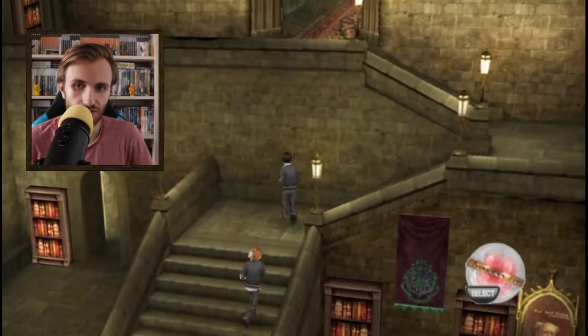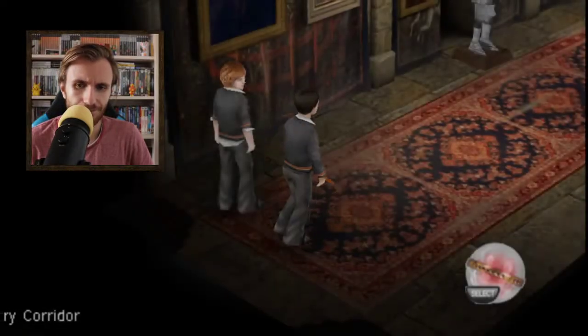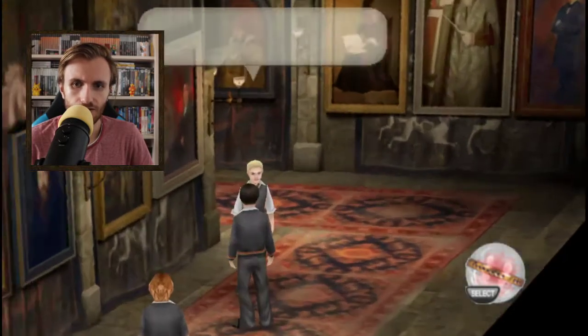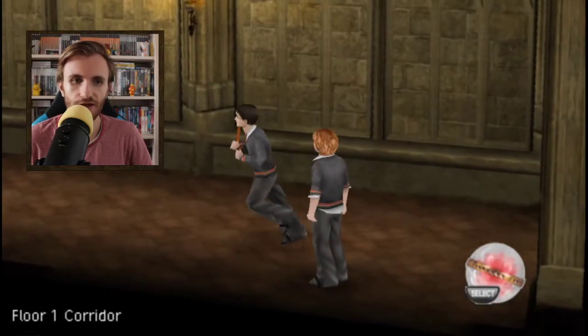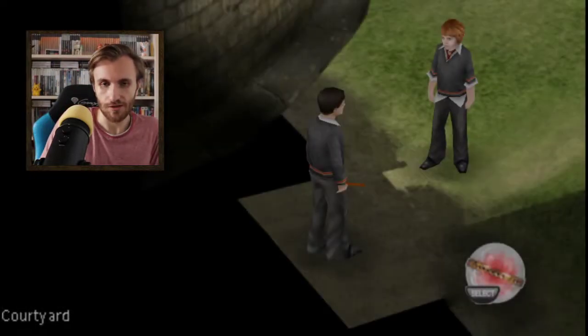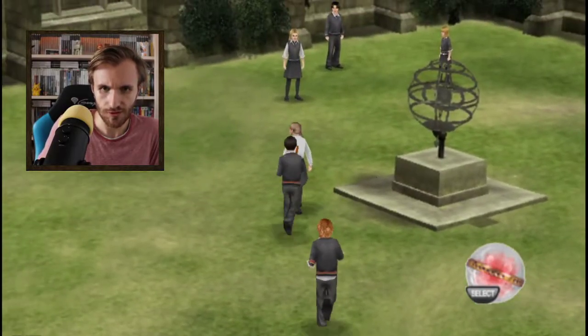The transfiguration courtyard is close by. You go here and then after this corridor — oh hey, look I got some great new gobstones. I don't want to play gobstones right now. The transfiguration courtyard is here, and here you can find someone with sloth rain.